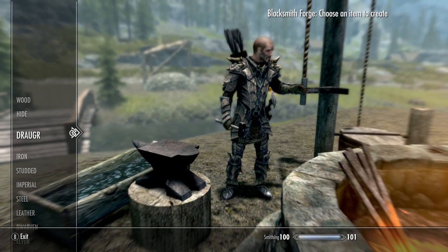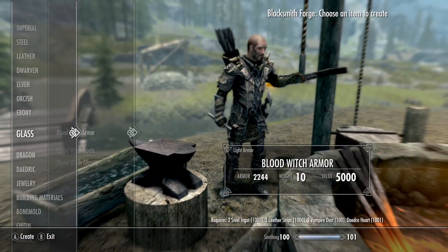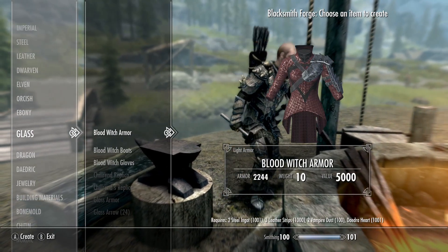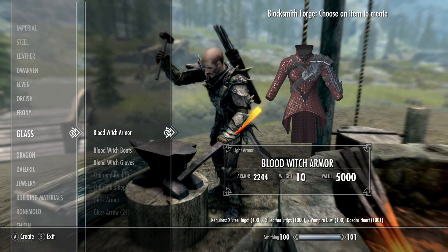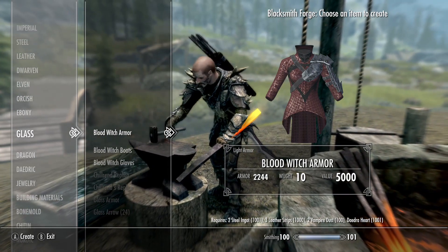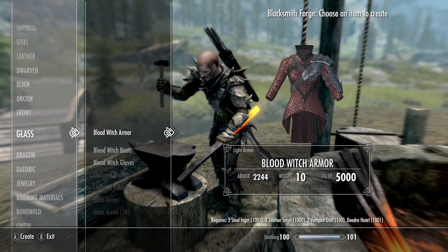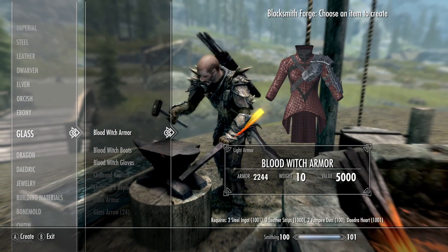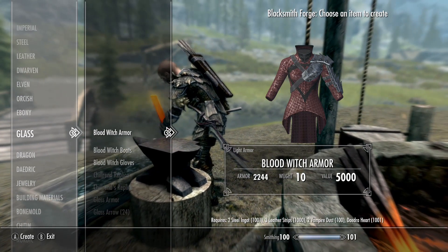For crafting, you do need the glass smithing perk. And you require steel, leather strips, vampire dust, and daedra heart.